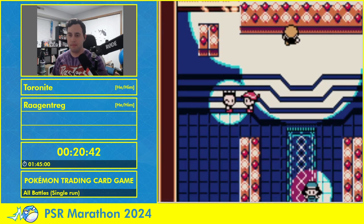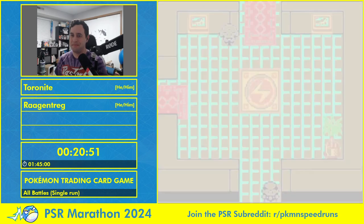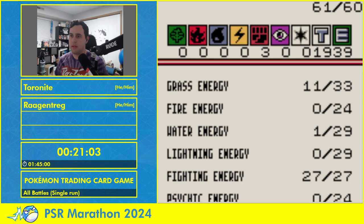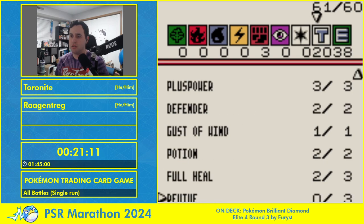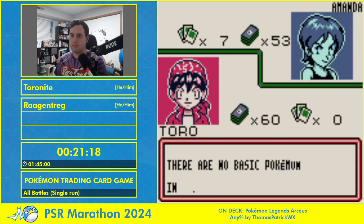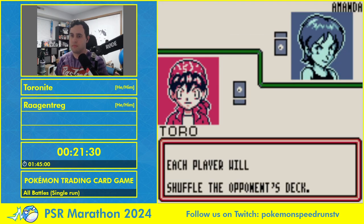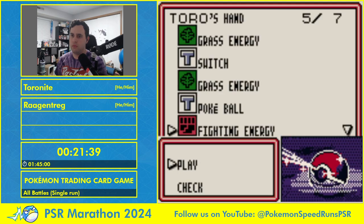The RNG so far in terms of our prize packs has been above average — maybe 80th or 90th percentile, really really good. The only thing we want more of right now is one more Plus Power. We also want more Bills — as many Bills as we can pick up. Those are the key things. Coming up to one of the weirder fights of the run — Amanda in the Water Club, noted for having a lot of colorless Pokemon and Scyther in her deck.